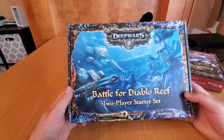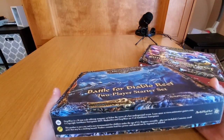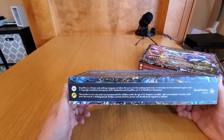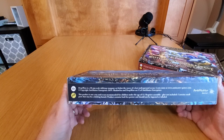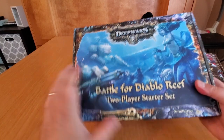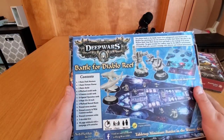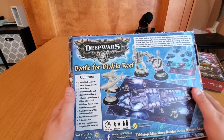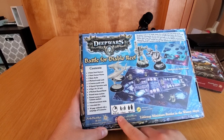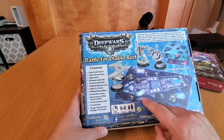As far as I understand, there have never been two-player box sets for the combination of Deep Wars and Shadow Sea, so these are kind of brand new. The first one is from Deep Wars — this box set is called Battle for Diablo Reef, a two-player starter set by Antimatter Games. Nice hard cardboard construction. Deep Wars is a 28mm scale tabletop war game set below the waves. It's not a toy, recommended for ages 12 and up, requires assembly.